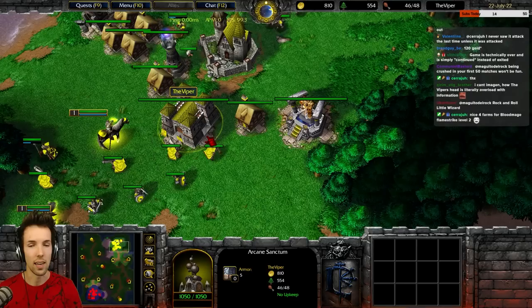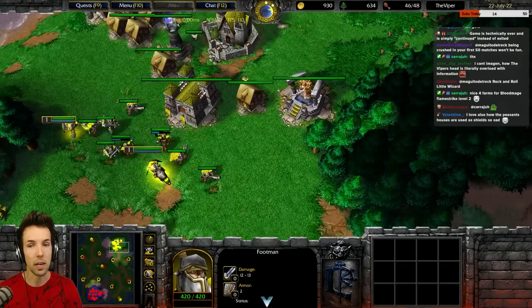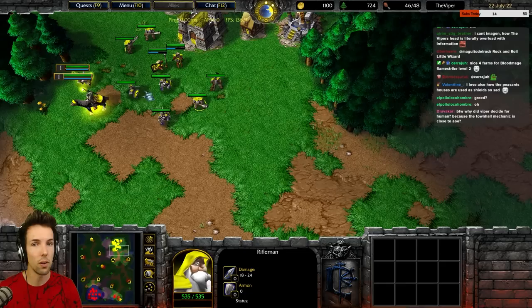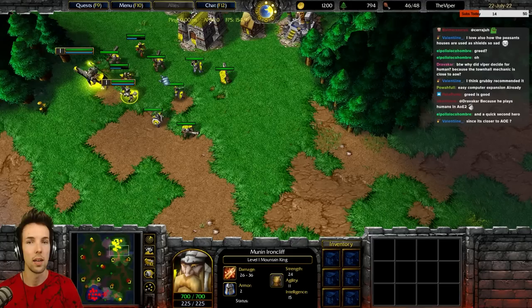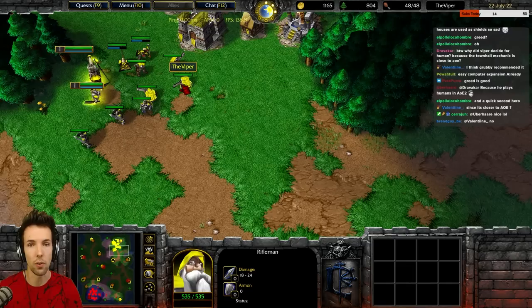So in theory this build is a bit greedy — high tech, greedy opening. The greed is that by not making many footmen you can't creep as much, can't do an aggressive footman run-by to harass workers, and you don't defend as easily. But you get more rifles in return, which is a higher quality mid-game army. Rifles have damage, they're sturdy — good all-around shooters. They can beat what they're supposed to counter, and beat their counter to a degree.